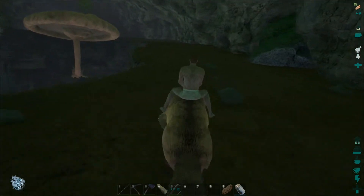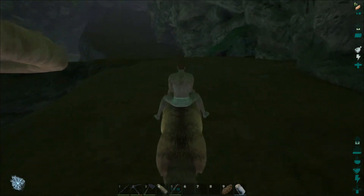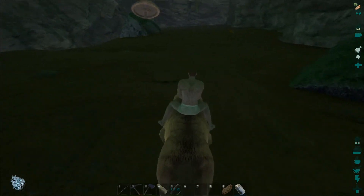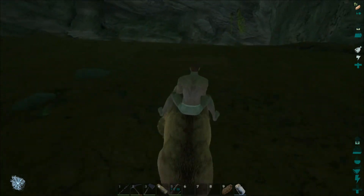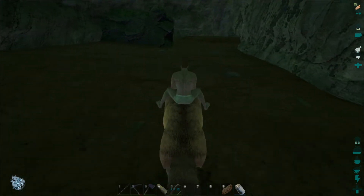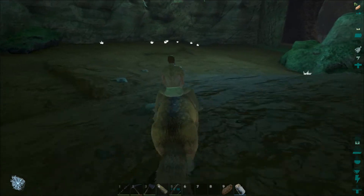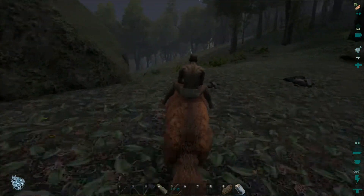Still never saw that hole that we came through with the bird. There's some water over there so I don't know what's over there. I wonder if I can look up what dino does more damage - we might come back in here with a T-Rex. Holy crap, the caves on this map, man. These caves are ridiculous.